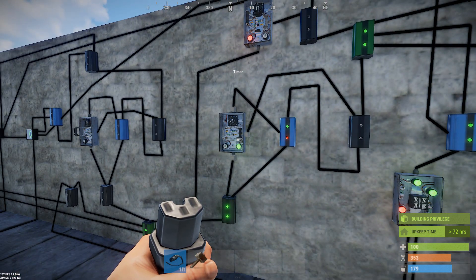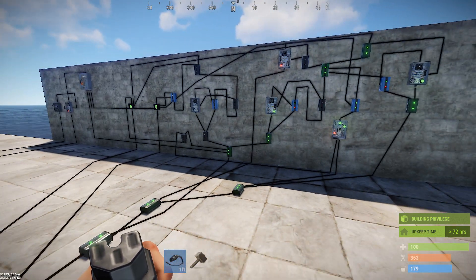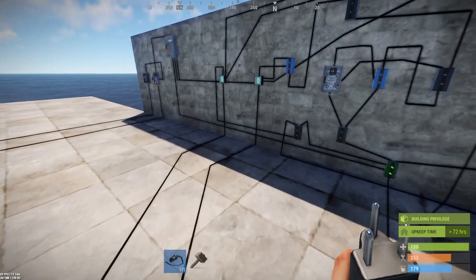On any given server it could also run slow — I've seen laggy servers where this thing hangs for seconds at a time as the whole server lags out. It's Rust, it's going to be laggy, so expect it. All commodity power comes in along the bottom.